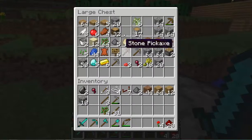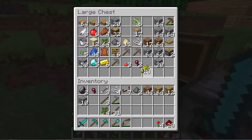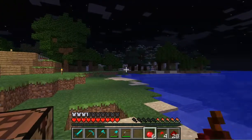What are those things called? An enchantment table — yeah, that's what it was, the word I was looking for. And also...